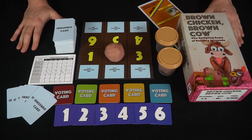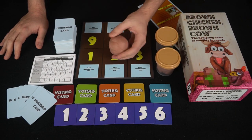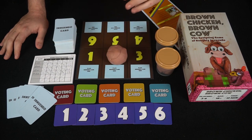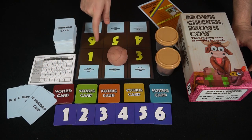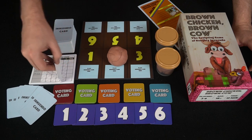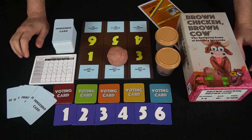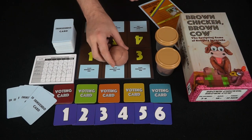Here's everything included in Brown Chicken Brown Cow. You get two lumps of brown-colored clay — which the reviewer notes matches his skin, making the innuendos a bit weirder. You also get voting cards numbered one through six for each player, a big stack of innuendo cards, a stack of scoring cards for all five rounds and two scoring phases, plus the box and rulebook.